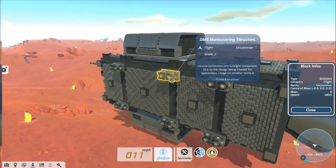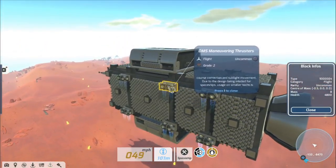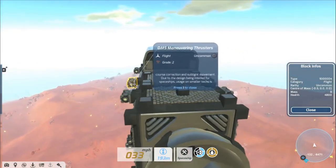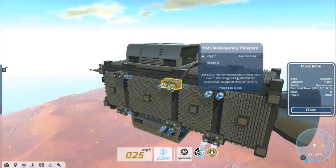Moving on to movement parts, the maneuvering thrusters developed by DMS are bigger and heavier but also far stronger than the usual Hawkeye model. These powerful thrusters are mainly used for course correction and sublight movement.